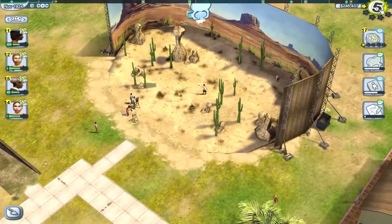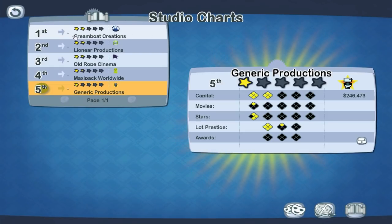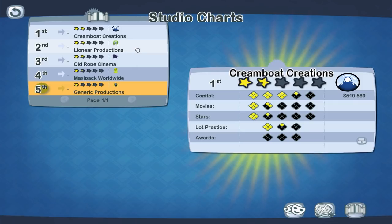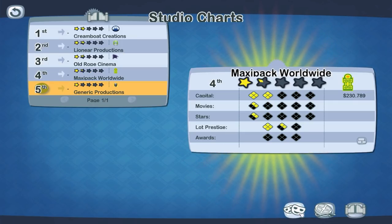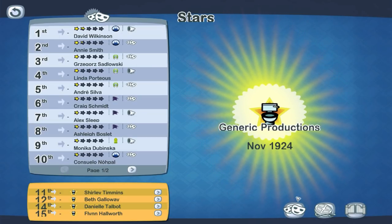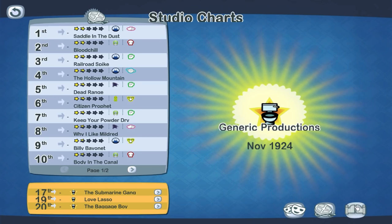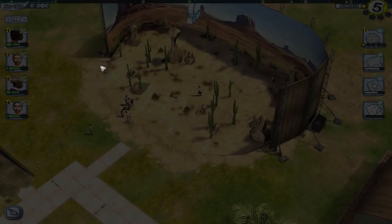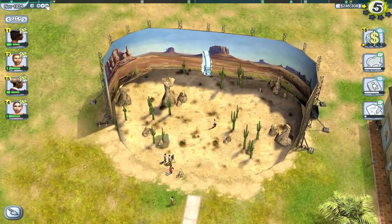We are fifth on the studio charts. Top is Cream Boat Creations, then Linea Productions, Old Rope Cinema, then Maxi Pack Worldwide. We're not even in the top ten for stars and movies — we're 17th onwards. It's not ideal, but it is what it is.